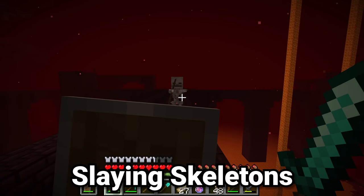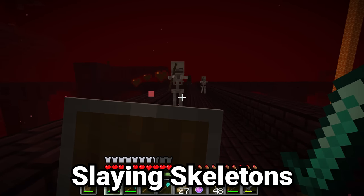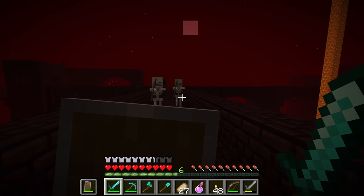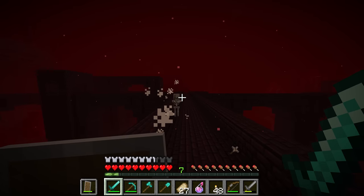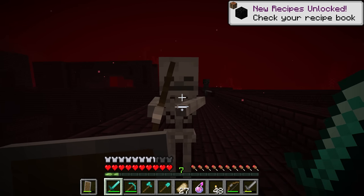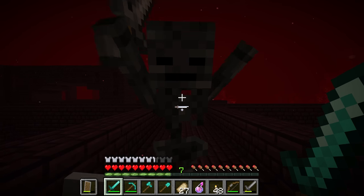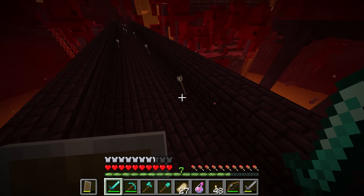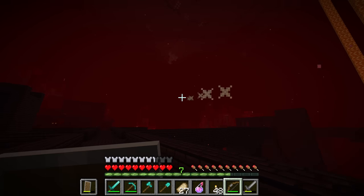For skeletons, make sure to use a shield. When they get close, wait for them to fire an arrow — there's a small cooldown where they can't hit you again — then come up and hit them. Shields even work against wither skeletons if you want, just a bit riskier. Fighting skeletons with bows and arrows can also be effective.